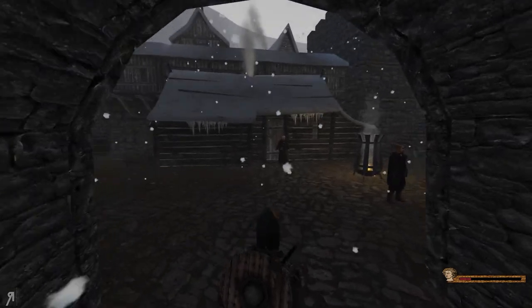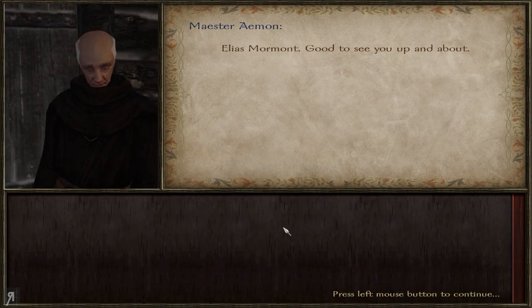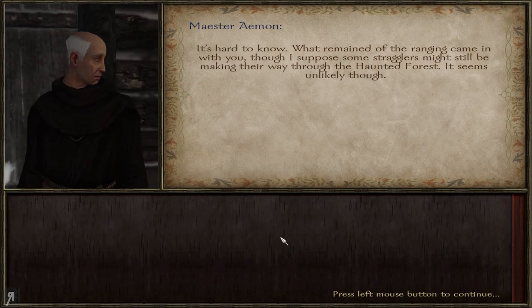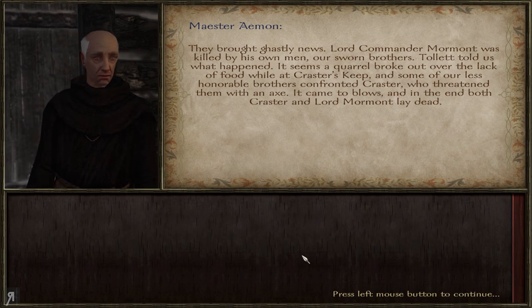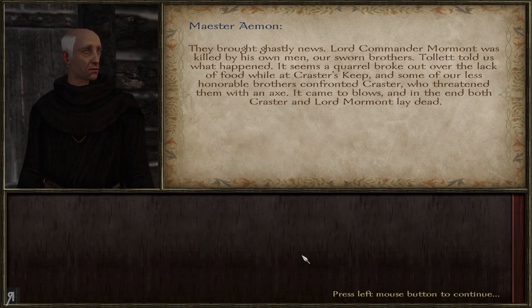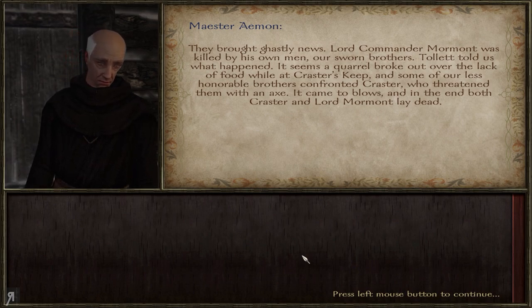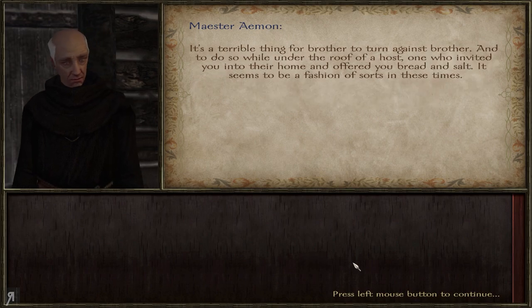So I suppose that was intended to happen. Explore Castle Black. Let's have a look at Maester Aemon. Good to see you up and about. What has happened? What remained of the ranging came in with you, though some stragglers might still be in the haunted forest. They brought ghastly news — Lord Commander Mormont was killed by his own men, our sworn brothers. It seems a quarrel broke out over the lack of food while at Craster's Keep, and some of our less honourable brothers confronted Craster, who threatened them with an axe. It came to blows, and in the end both Craster and Lord Mormont lay dead. That is not good at all.